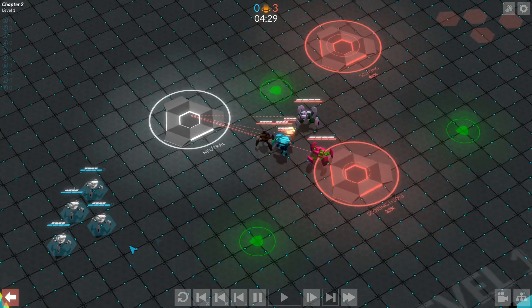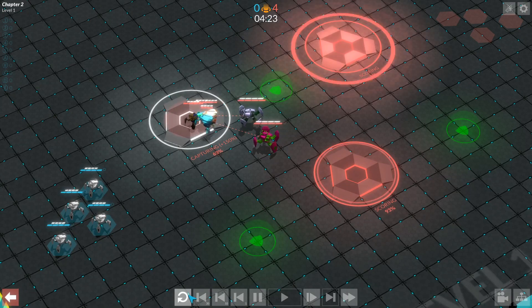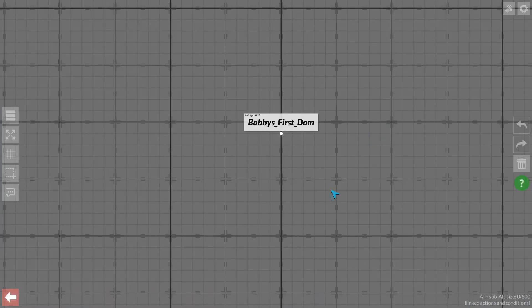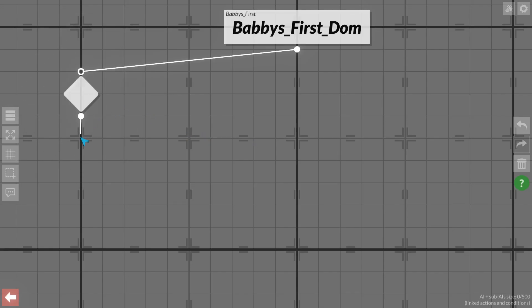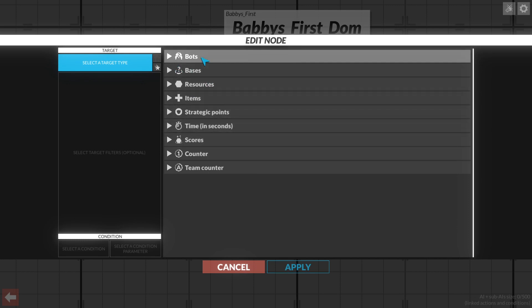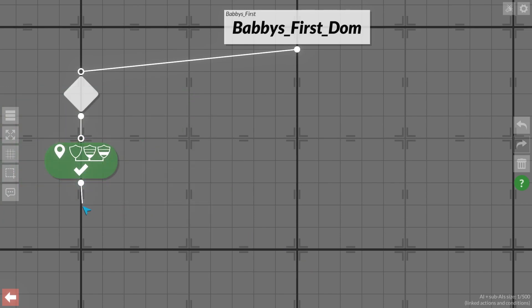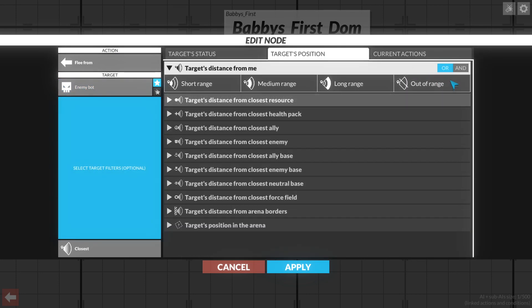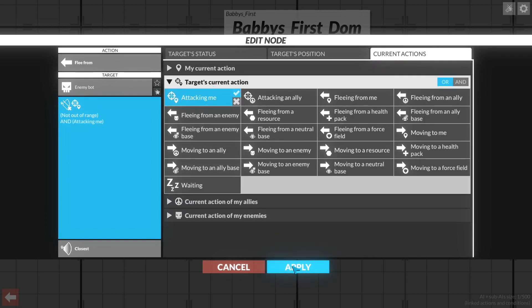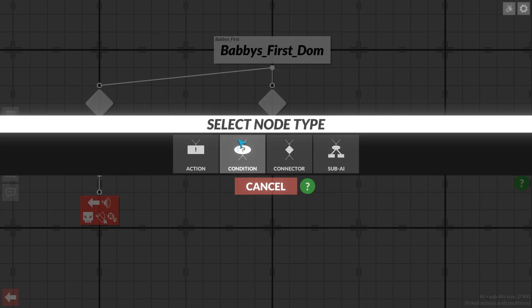So those are all important things to know, but I think we've got enough to get started. So let's rewind the match and go back here. Much like Collection, we're going to start off with our core combat routes, which is going to be our retreat. So we've got our retreat set up, and then we've got our attack here.